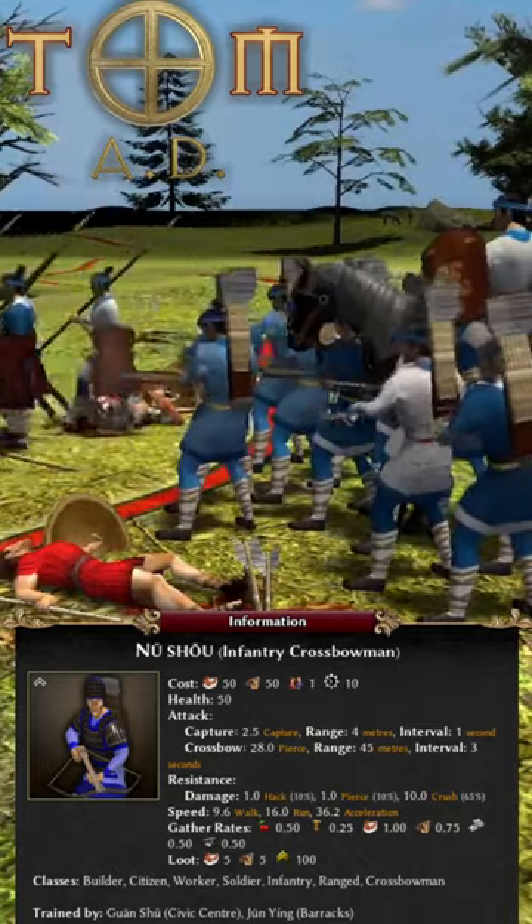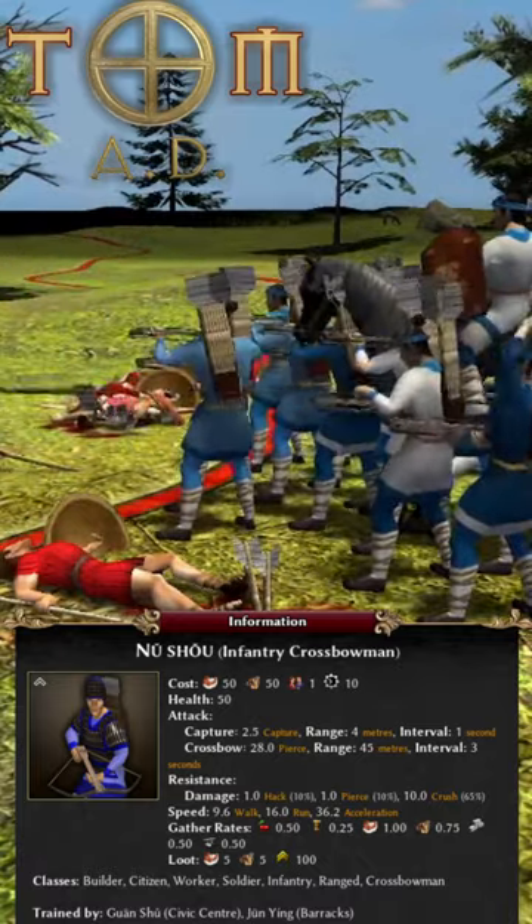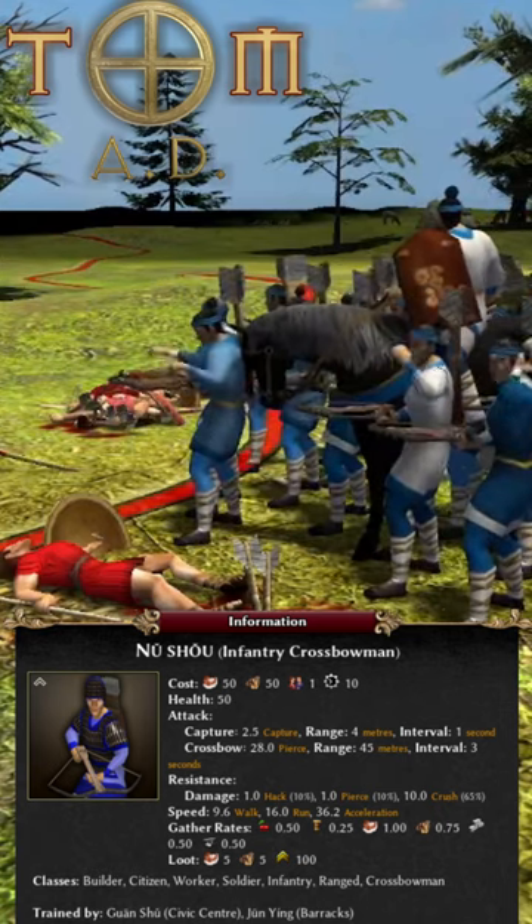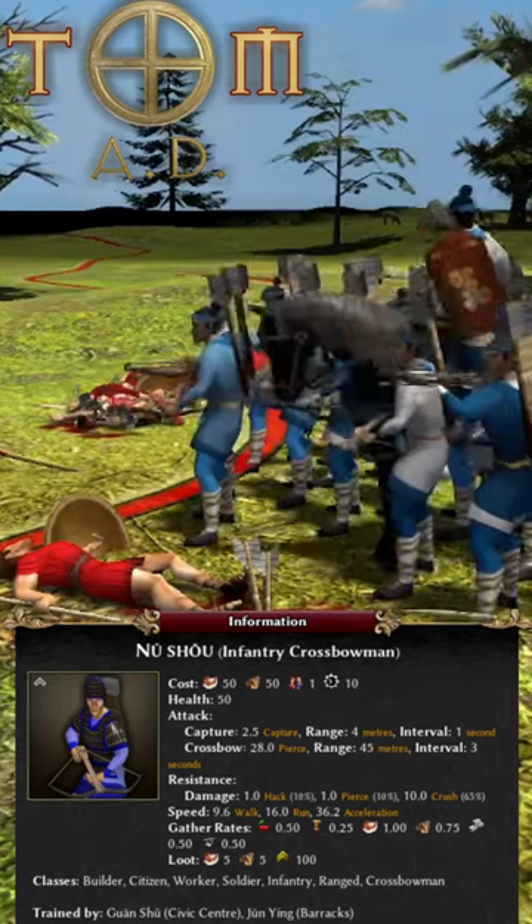But what sets them apart is the sheer power of the Crossbow. It has 50% greater pierce damage than a skirmisher, 2.5 times that of a slinger, and over 4 times that of an archer. Now, that sounds pretty good.